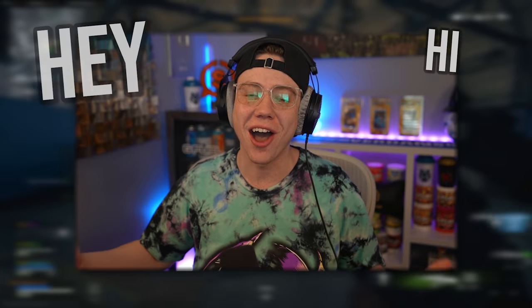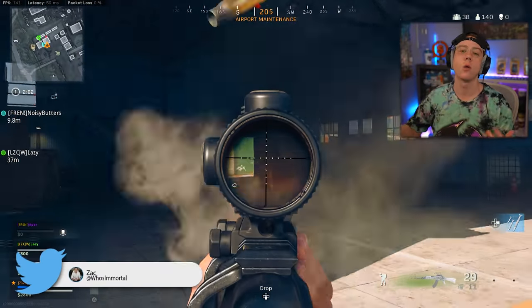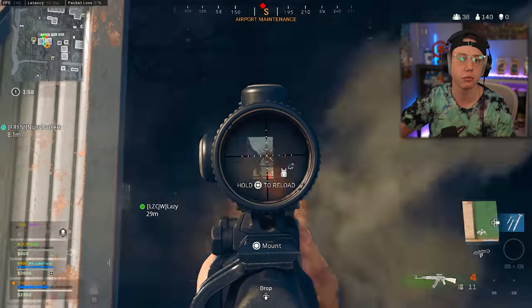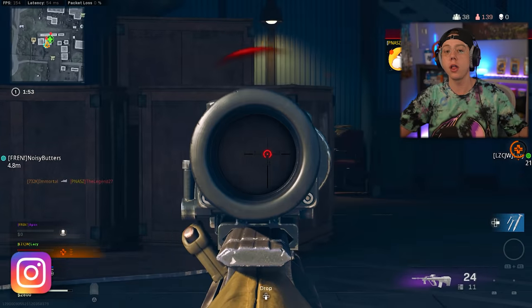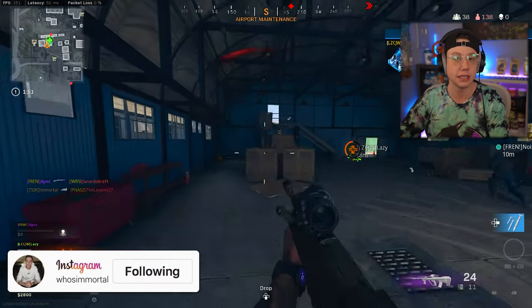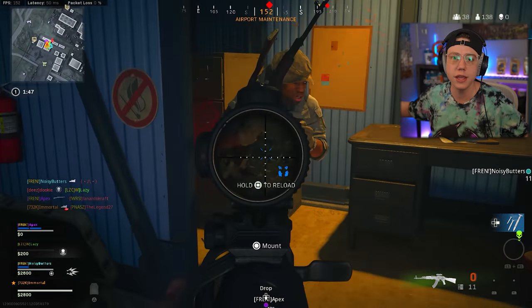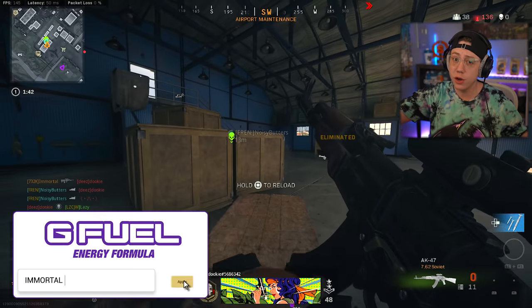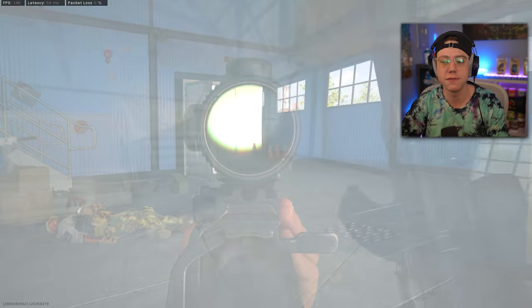Welcome back to the channel! A question I'm always seeing in the comments is: what are my in-game settings? How do I get my game to look like that with the colors and brightness? What controller settings am I using? What movement settings? Today we're going over all of my settings in Warzone — controller, keyboard and mouse, visual settings, color, and more.